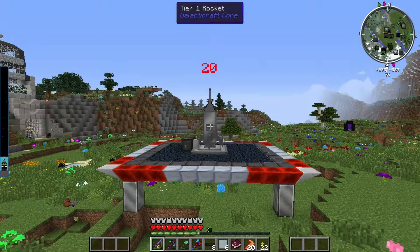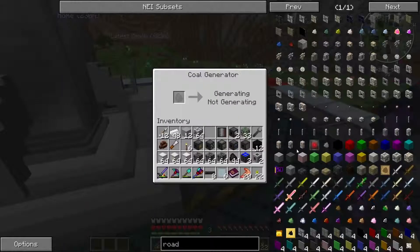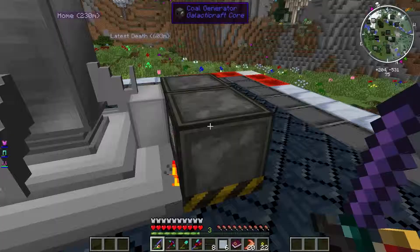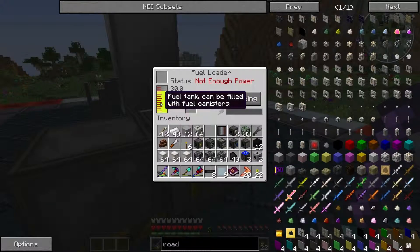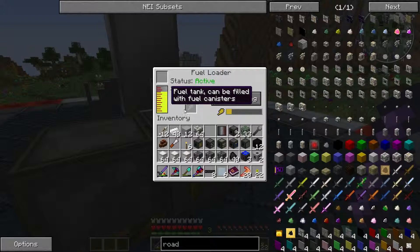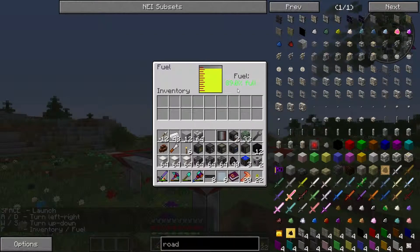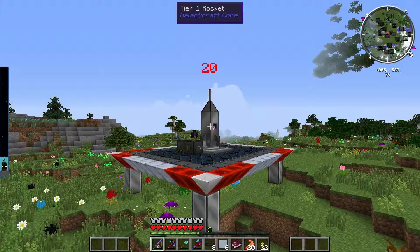If we hit escape and then right-click, that'll get us out. Let's chuck some coal in — just three or four should do. Stop loading, get the energies, and then give the fuels. Yeah, now it's loading — now we are cooking with gas. The fuel is going up. We are at 100%. We are good for launch.